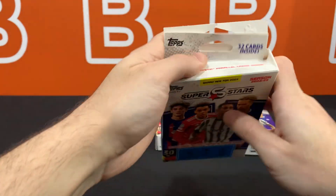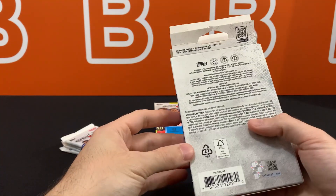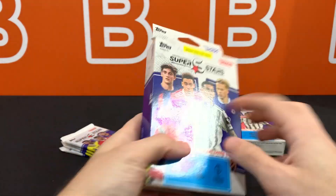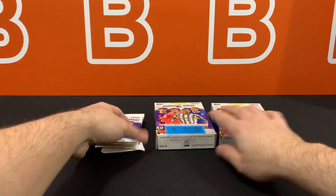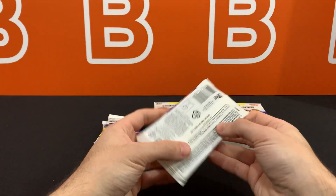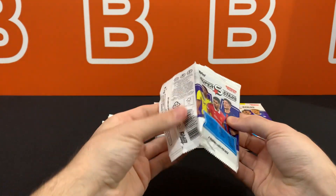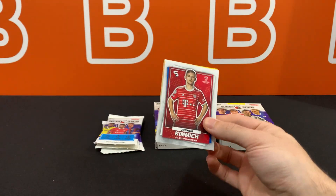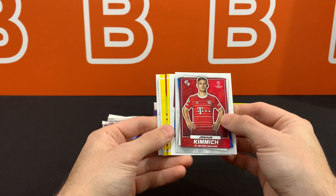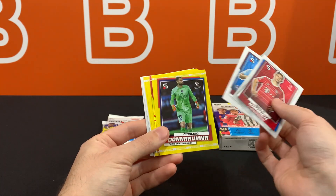So you have a four-by-eight format, 32 cards total, and just like the other one there's no odds on the back. We are expecting to see two non-numbered Mystic parallels from these, and besides that everything should be similar to the blaster besides the relics and relic autos — so you cannot get those from these; those are exclusive to the blaster boxes. And there's Julian Alvarez base.